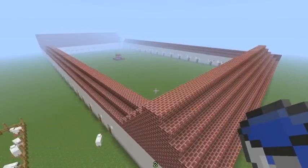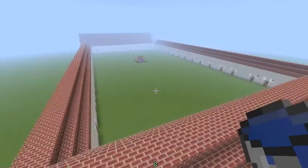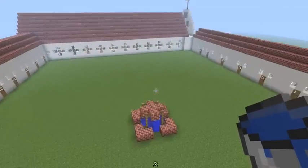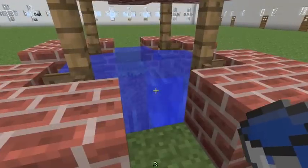Let's move on to the well now. The well is very far away, so we have to walk all the way over there. The well is made for all the water to run through the living quarters, because if they didn't have water they would all die.